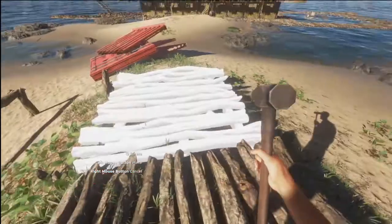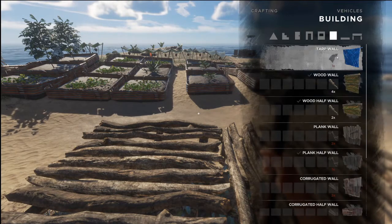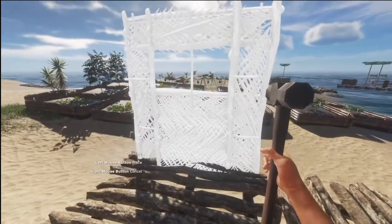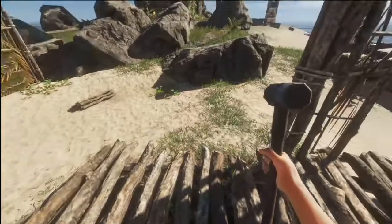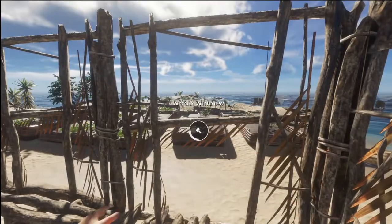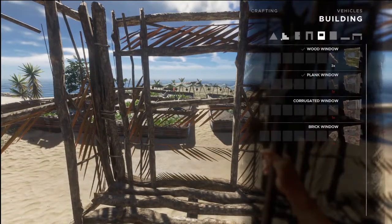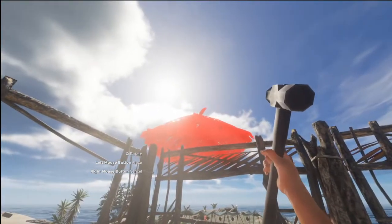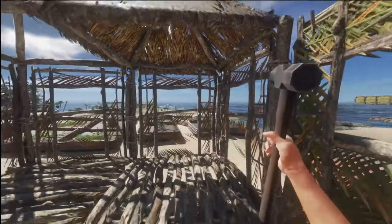We're going to build a quick two by two. For your walls you have a choice of walls, half walls, walls with windows, or a door. Windows are a bit cheaper than full walls - they just hook onto the side of the foundation. Then putting a roof on top - simple. Select your roof, you can either do sloping roofs or roof caps. Let's just stick a cap on top. So yeah, simple as that.